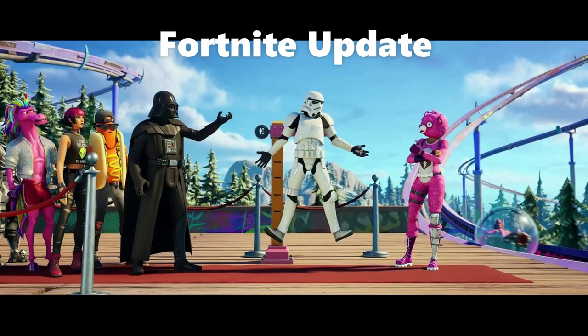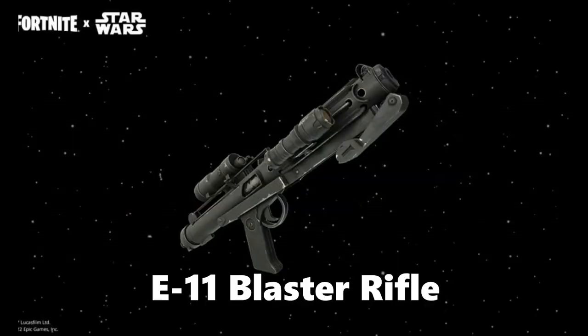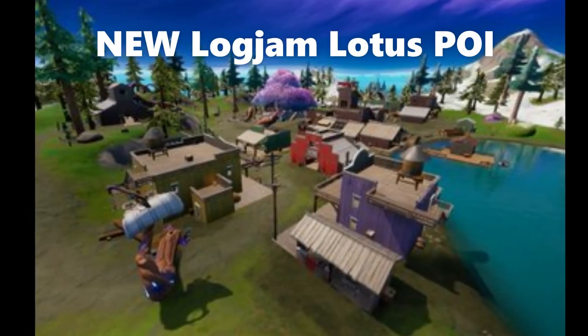So that is the main part of this Fortnite update. We got the new Darth Vader boss, his lightsaber, and the E-11 blaster rifle's back. We also got the new Logjam Lotus POI added. If you want a closer look, check out my last video — I will link it on screen now.